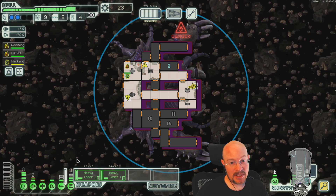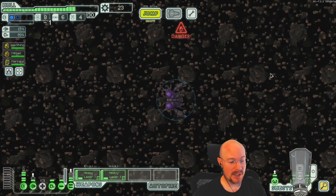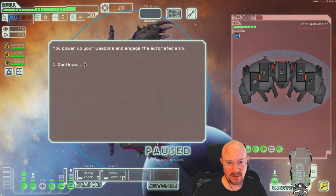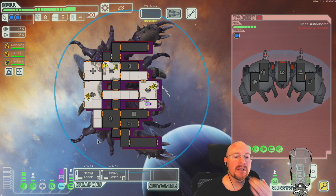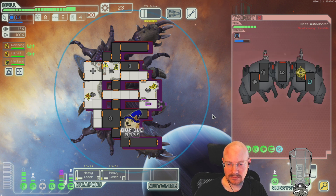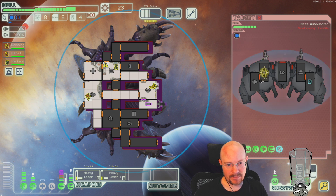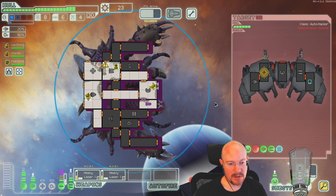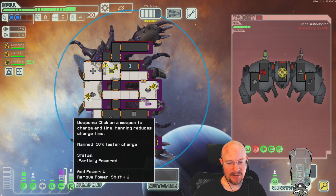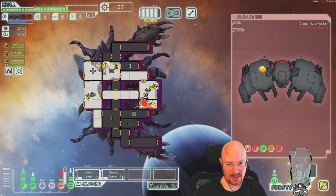You do have to hit all your shots to damage enemies right now except for artillery — that is the main downside to this build. But if we find any other one or two power weapon we're suddenly ridiculously strong. An auto-hacker hacks my artillery. Even at level three, with it hacked, I don't know if it'll go off before we kill this guy.